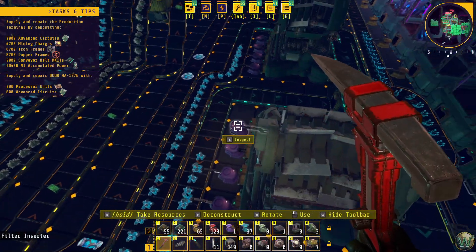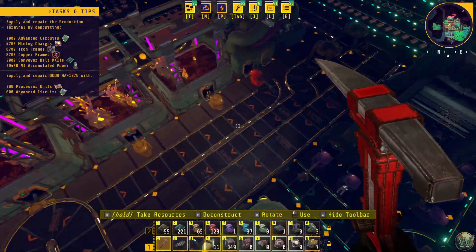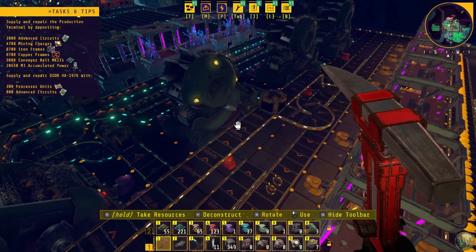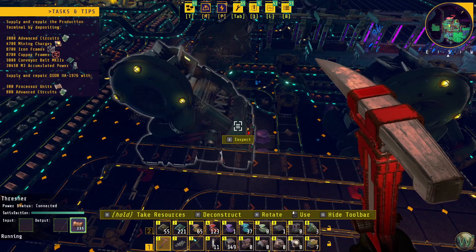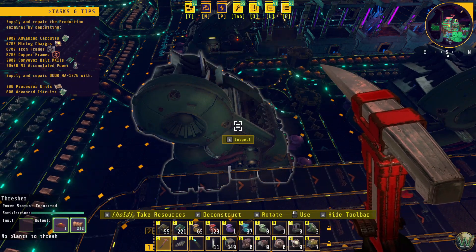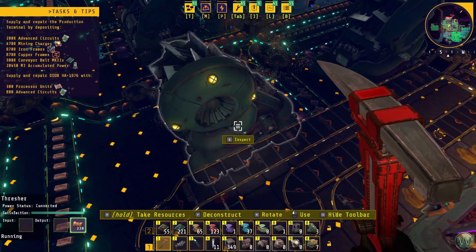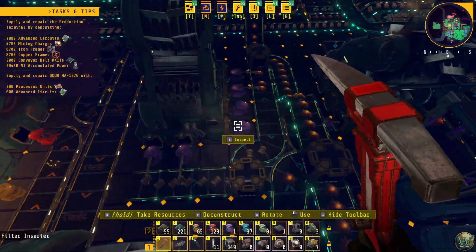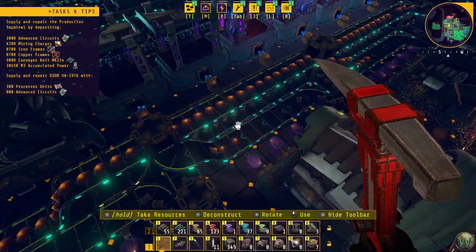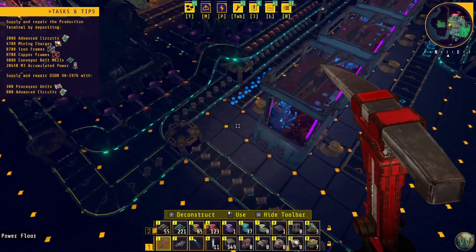Why don't we expand and change this around to handle that additional output? This should be fine on this belt — the four threshers here. Technically we still only need two. We need to handle outputting; we'll call it 180 per minute from two, so 90 per minute of each product, which is fine for three inserters of each. We would need to handle a second belt of plant matter here, and I would like to balance these.